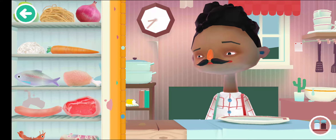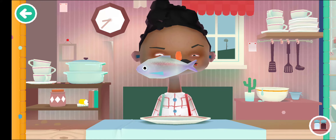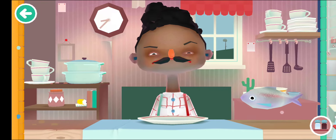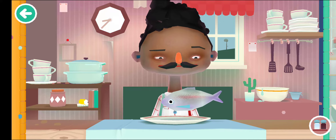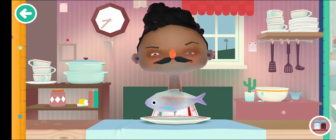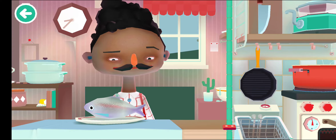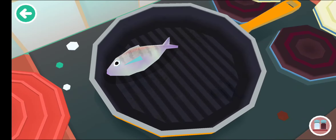So suppose I select fish. Firstly I place the fish into the plate. He is not eating it directly because it is not cooked. So press your finger on the right side of the screen and press your finger on the frying pan. Now we are cooking fish.